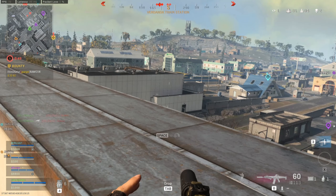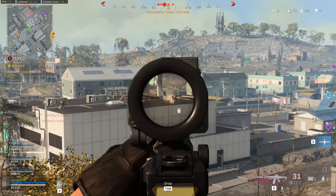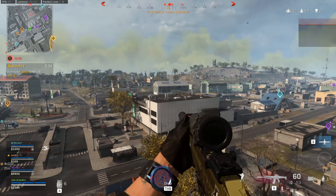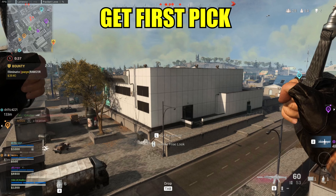In this scenario, my squad has popped a UAV and we notice a full squad in the building ahead. I spot a guy on the roof just lurking. Right now I'm about to push this building feeling really confident — I've already got one on the roof down. That's really important, it's called getting a first pick. Getting that first down before you fully commit to a push is really advantageous, especially if squads are held up in buildings.